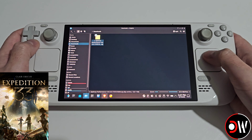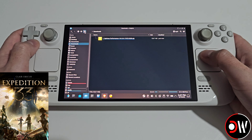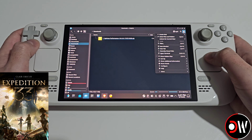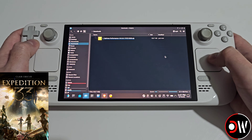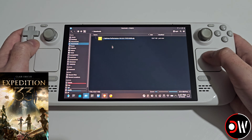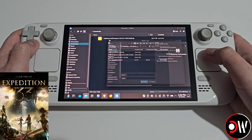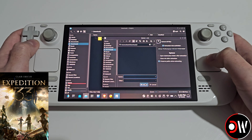In your downloads folder, switch to the third view layout, then choose the three lines in the top right-hand corner and select 'Show hidden files', as we'll need this later. Afterwards, double-click on the OptiMax Performance zip file you just downloaded, choose extract, and extract this to your downloads folder.